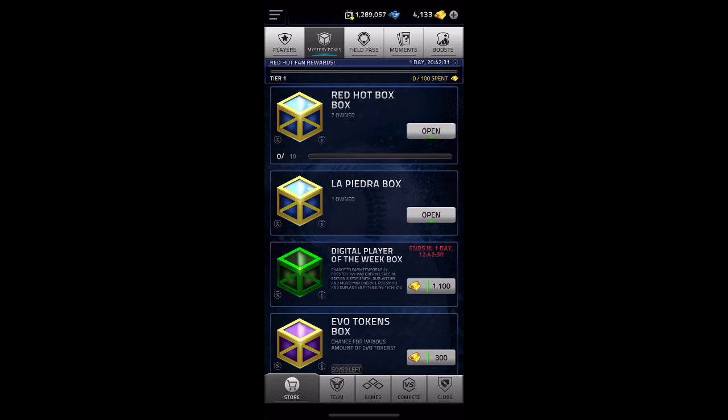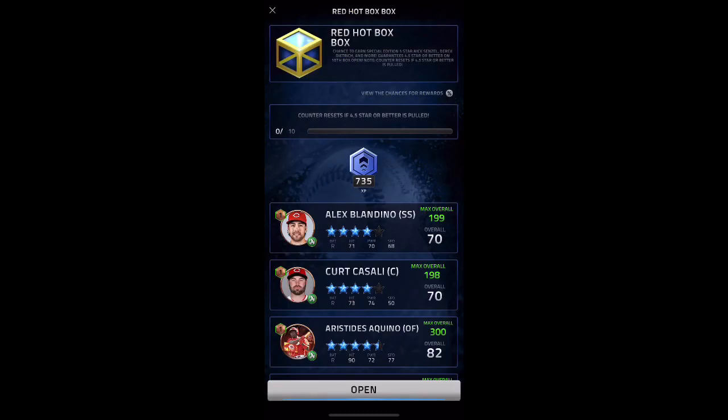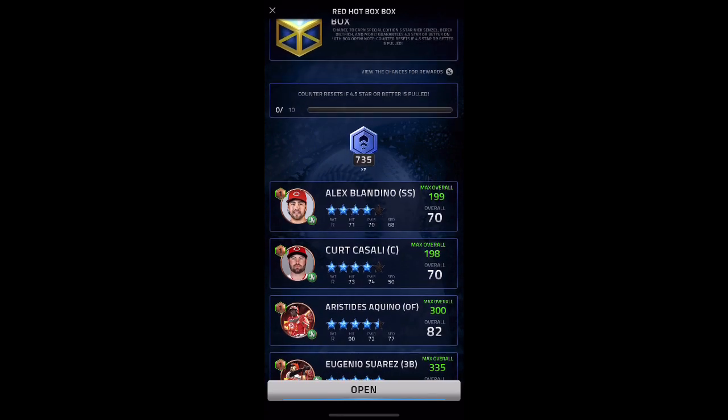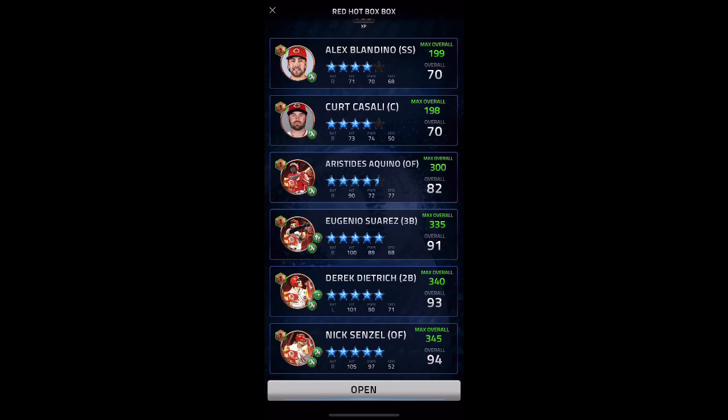If you go to La Piedra boxes, you'll see that they have this Luis Castillo on there, who is a foil 350. Looks really good. I do hope I can pull him for sure. And if you go to the Red Hot Box boxes, you get a couple of 5 stars in here.